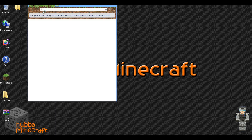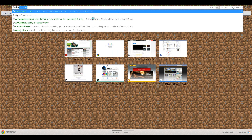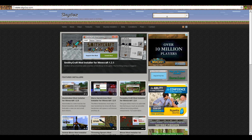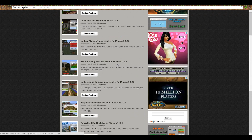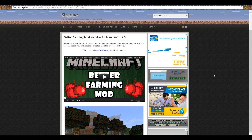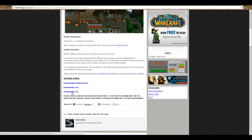You'll want to open your browser. You can type in skydaz.com. It'll bring you to this website. You'll type in better farm, or better farming if you want. You'll go find it — Better Farming Mod. This is just a simpler way to install all of your mods, because for some reason the Minecraft forum one wasn't working for me.